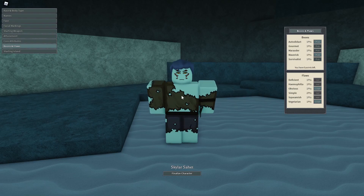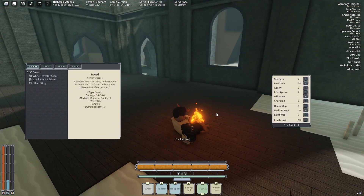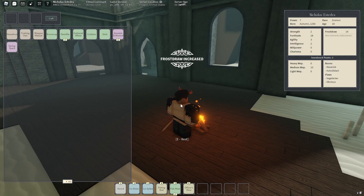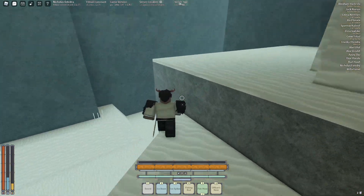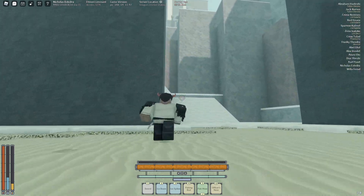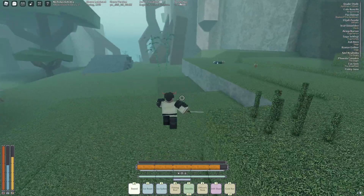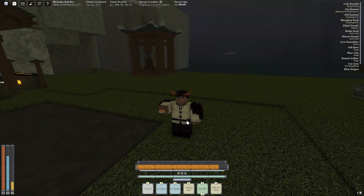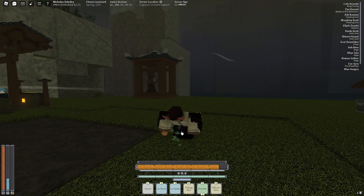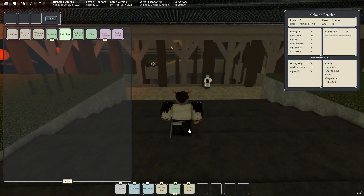Boons and flaws are different abilities you can pick, but in return you have to pick a drawback. You can hover over them to see what they do — you can pick up to 2 flaws and in return get 2 boons. Autodidact is one of the best boons because you get an extra stat point every time you level up to use at a campfire. Maverick gives you more experience by doing things alone. For flaws, Obvious is a solid pick as it only decreases stealth, which is fairly useless and can be leveled through agility anyway. Vegetarian is a good option but can complicate things on some islands that only have meat. Haemophilia makes you bleed more and is popular, but Vegetarian is preferred to avoid drawing back fighting abilities.